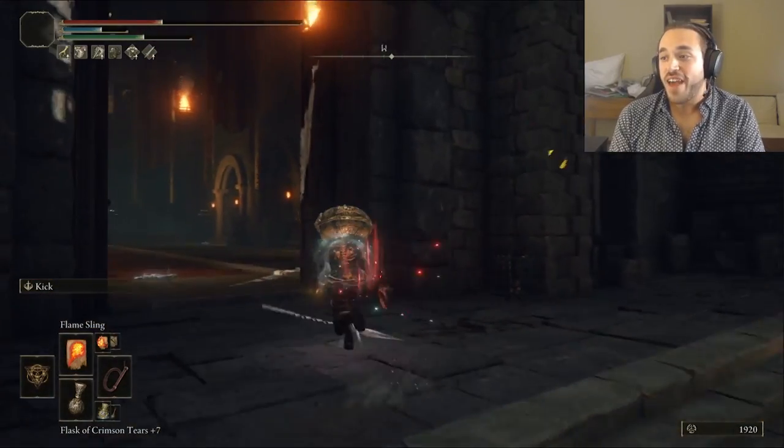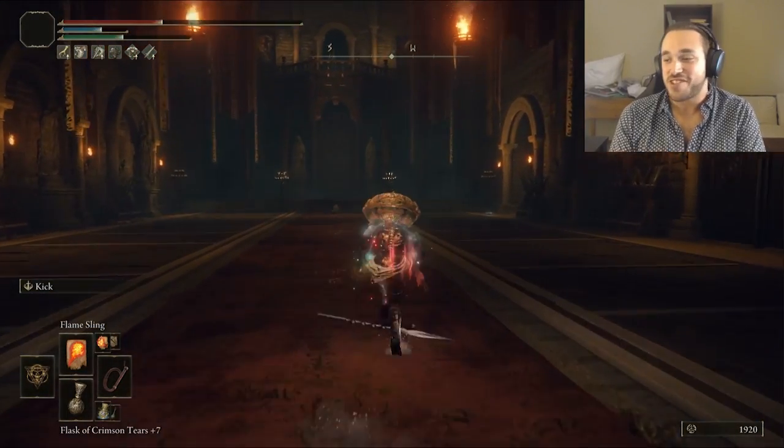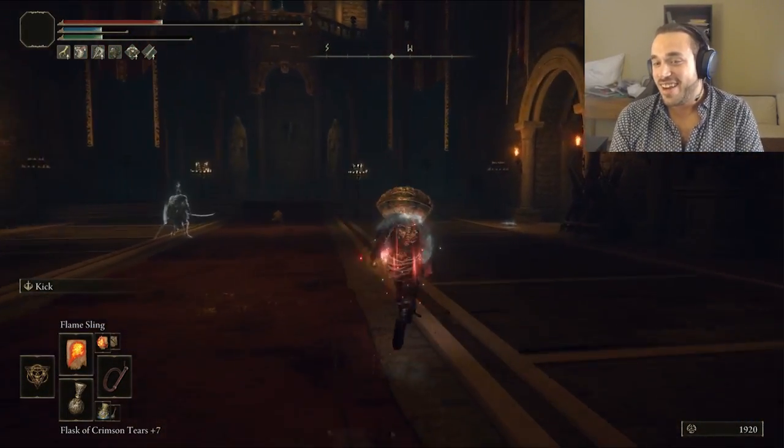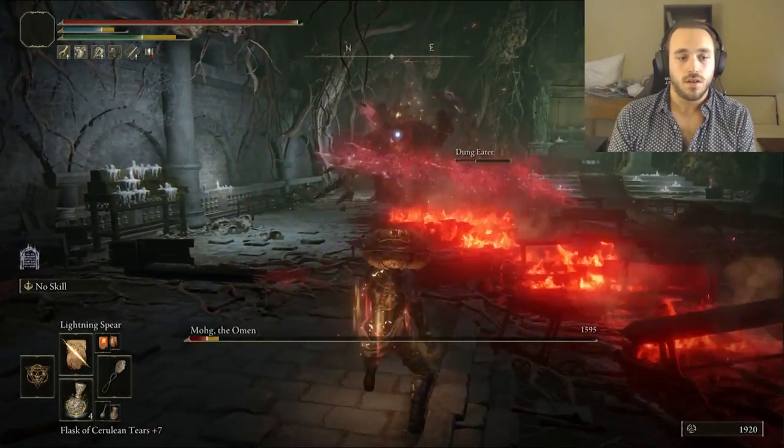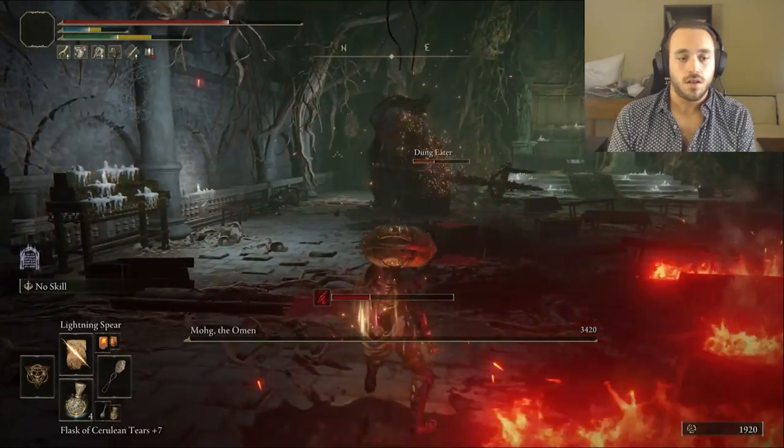That will give us the Gravel Stone Seal, boosting lightning incantations by 10% and stacking with the 20% from the tear. We can still cast from the seal that's leveled up — just holding the other seal in our other hand will still give us the boost. It's basically another talisman. Not too much to report for this fight: Oogie tanks and we throw lightning until Mohg is dead.